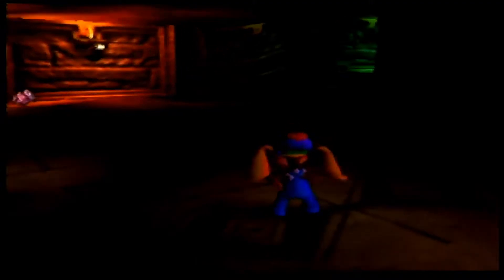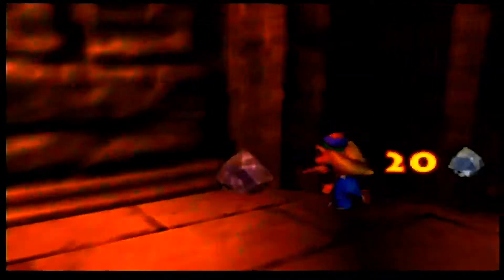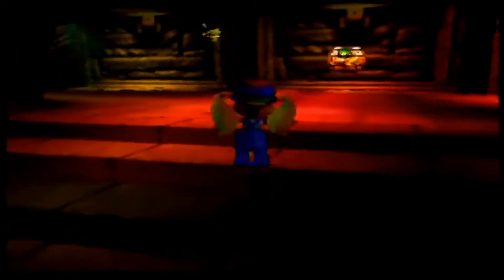Hey everybody, welcome back to another episode of Donkey Kong 64. This is your buddy Wolfman Pedro. Last time we realized we needed Tiny's power-up to do everything we needed to do, so we went ahead and got her power-up, got back over here off-screen, grabbed Diddy's coins, and now it's go time.